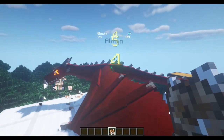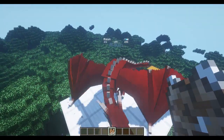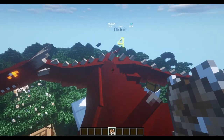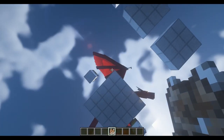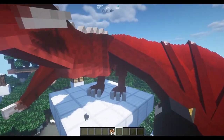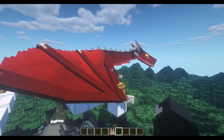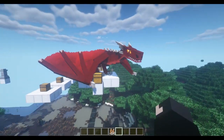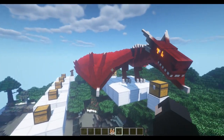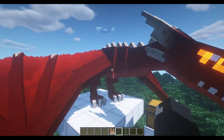You just hold right-click down and as you can see he's getting bigger and bigger. He's now stage 3. I think from stage 2 he should be rideable — don't quote me on that, but I'm pretty sure at stage 2 you should be able to mount him.